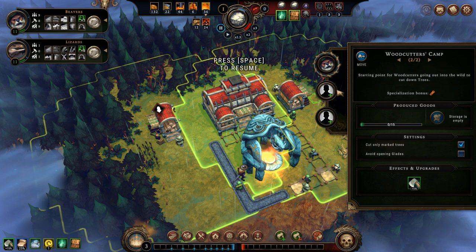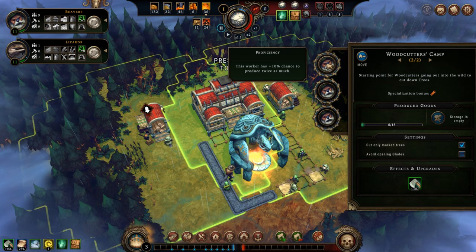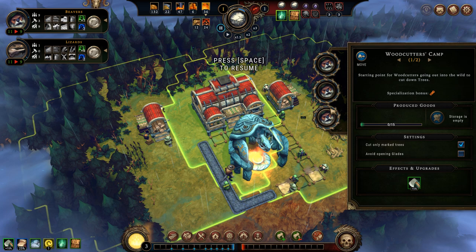These woodcutter camps have been built, and now I employ the beavers because they work best in these places, having the specialization bonus for wood. They are going to get the 10% chance to produce twice as much — meaning out of thin air they will produce double the amount 10% of the time, which is really great.